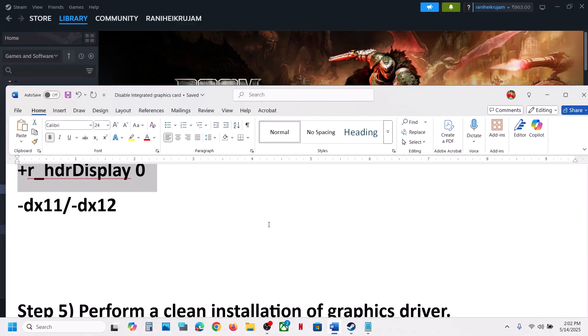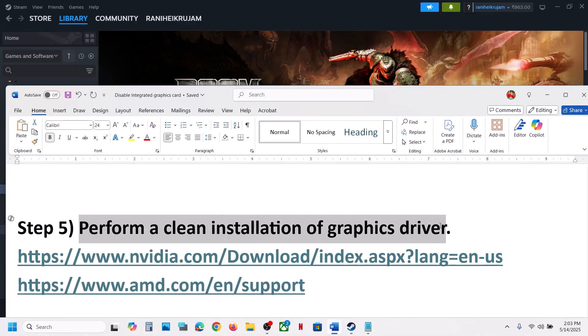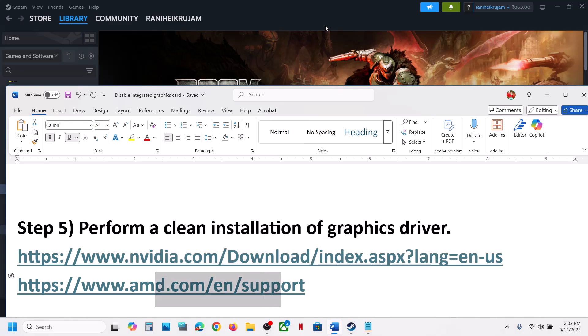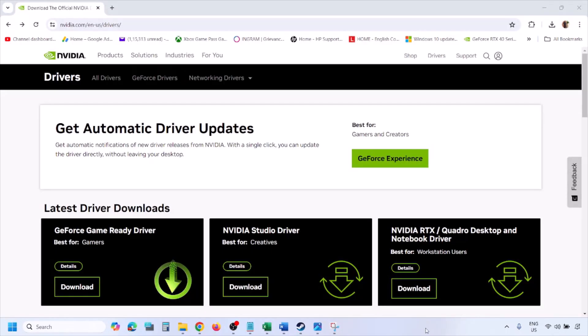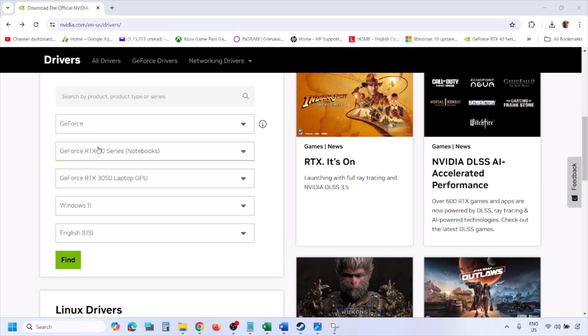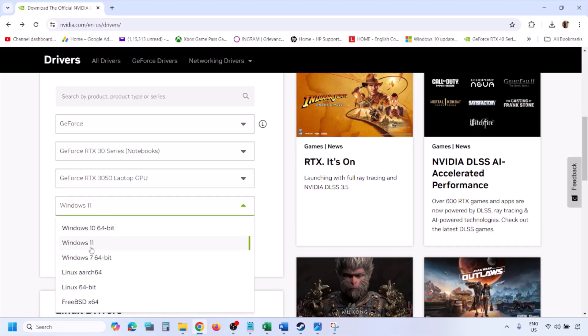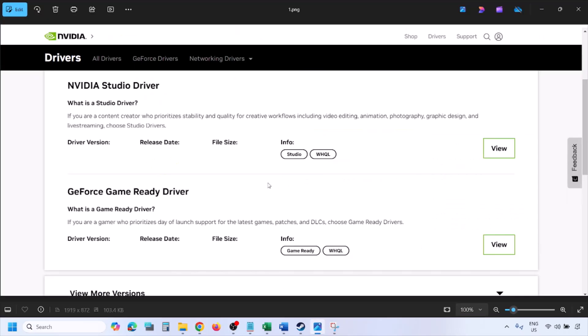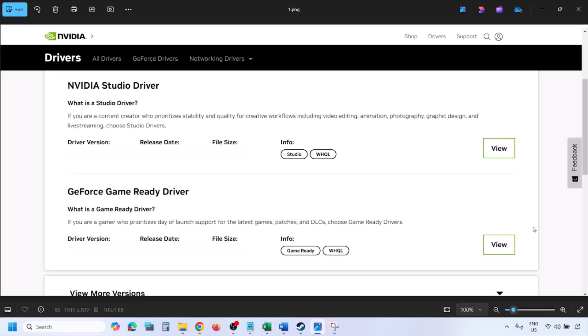The next step is to perform a clean installation of your graphics card driver. If you have an NVIDIA card, go to the NVIDIA website. Select your graphics card from the list, select the correct operating system (Windows 10 or Windows 11), click Find, and you will see the latest GeForce Game Ready Driver.